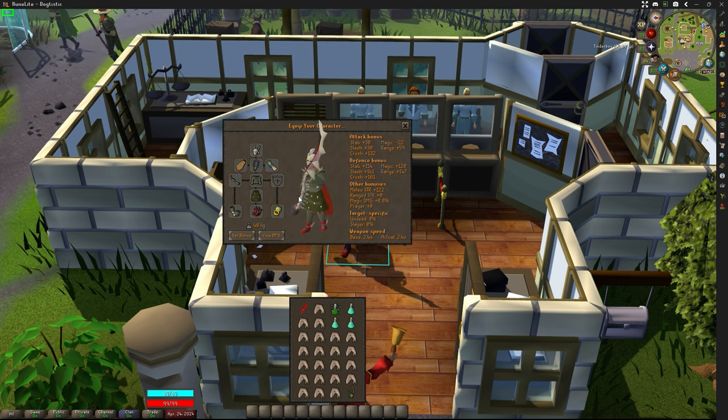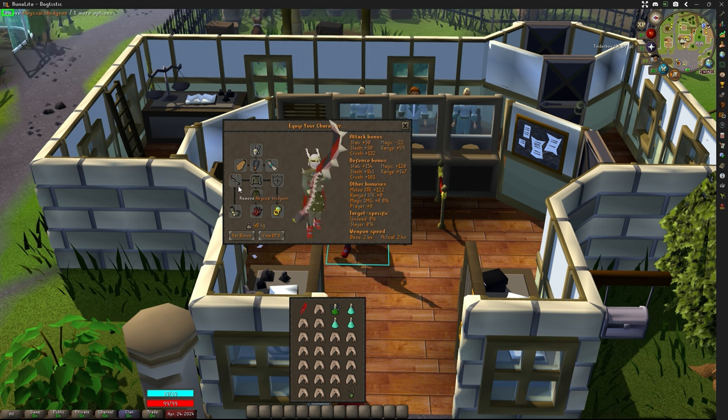Let's take a look at what gear you'll need to bring. You'll need a Crush weapon, as Serachnus is weak to Crush style. I highly recommend bringing an Abyssal Bludgeon or the Zombie Axe. The new Dual Macuahuitls from the Perilous Moons bosses are great too. Any Crush weapon works — even the Cudgel from Serachnus will do just fine.